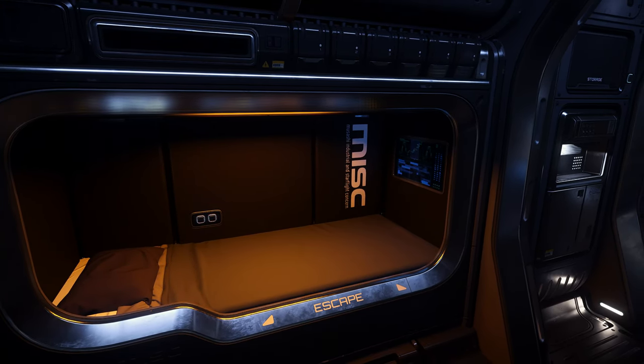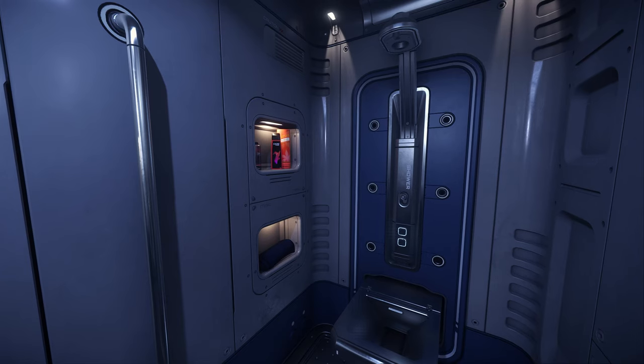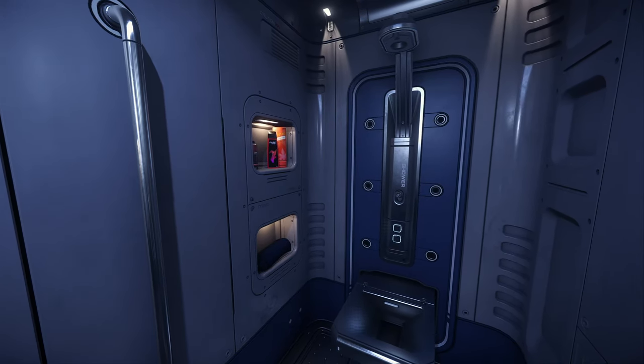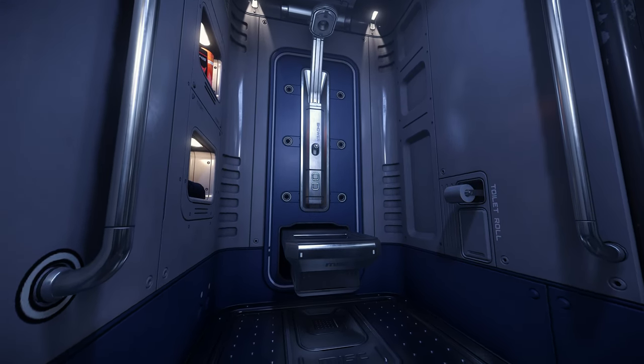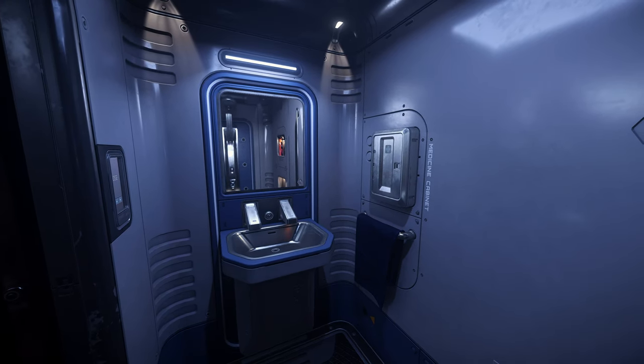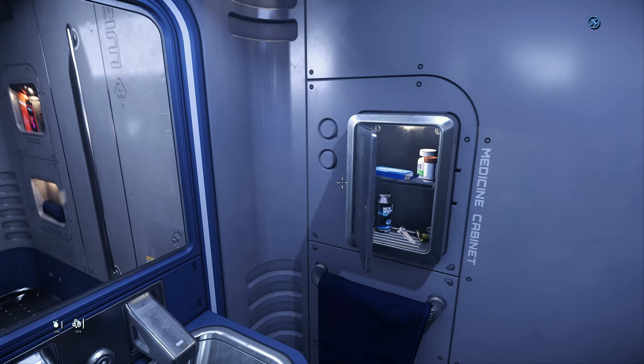Behind the living quarters we find the somewhat cramped restroom. There is a small towel and soap shelf in the shower area, which shares the same space with the stowaway toiletry design we've seen on other ships. Directly across is a small sink with a mirror and a small functioning medicine cabinet for storing your hygiene supplies.